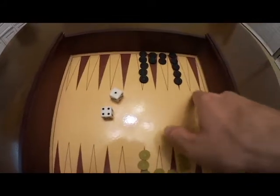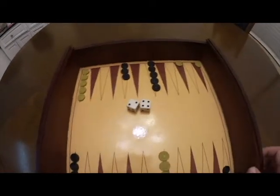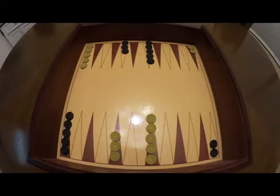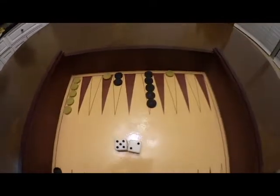Both teams cannot be on the same location. The board is set up like this. If you land on a solo opponent piece, you send it back to the beginning, and the opponent must roll it back in.